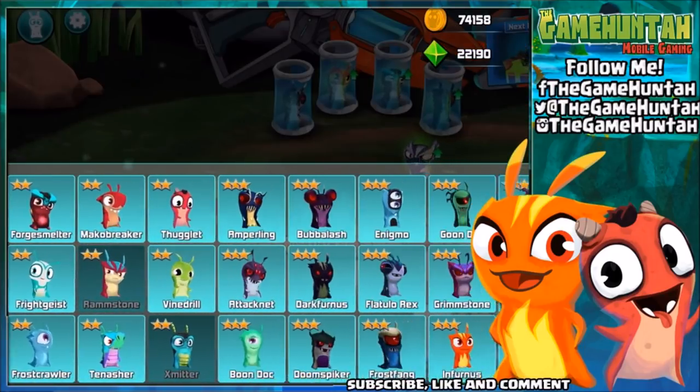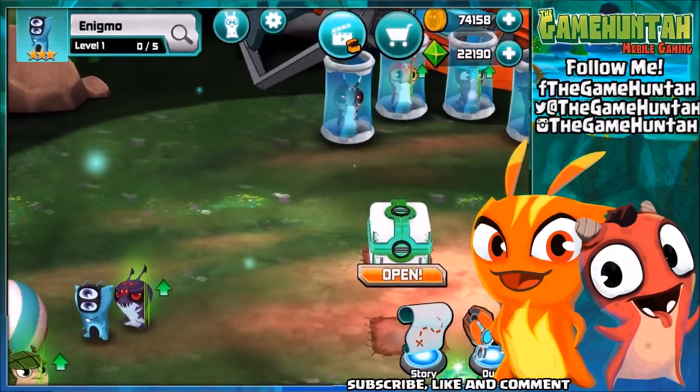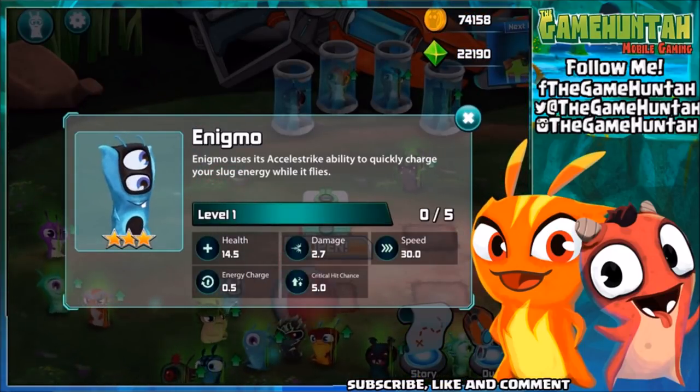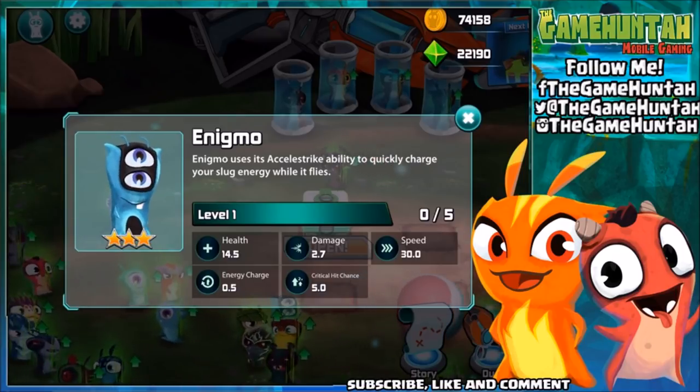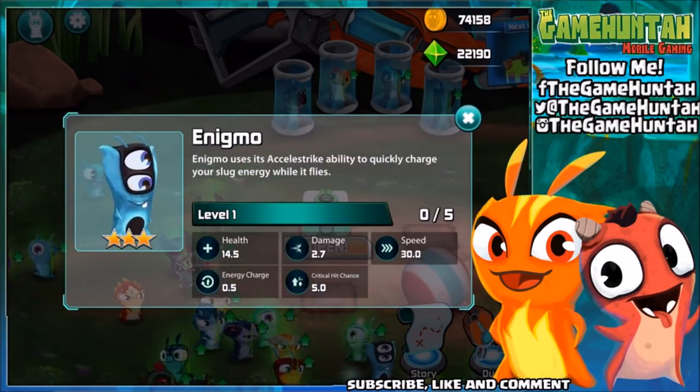Where's Enigma? There you are — three stars! Let's see: Enigma uses its Accel Strike ability to quickly charge your slug's energy while it flies. Hold on a second — it sounds like a charger!